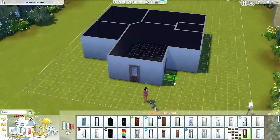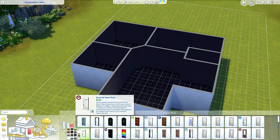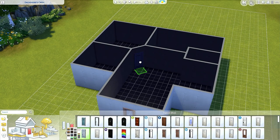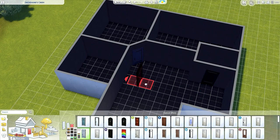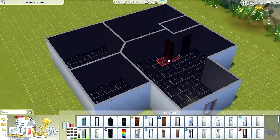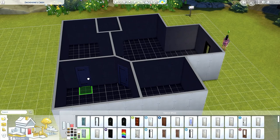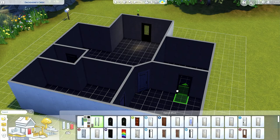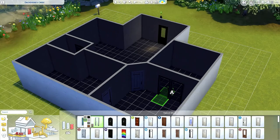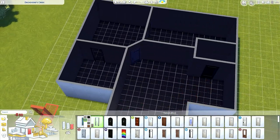For the inside doors I'll go with gray — one here. For the bathroom, yeah that's good. And then this will be the entrance to the bedroom. For the office I'll go with a glass door in this color — perfect.